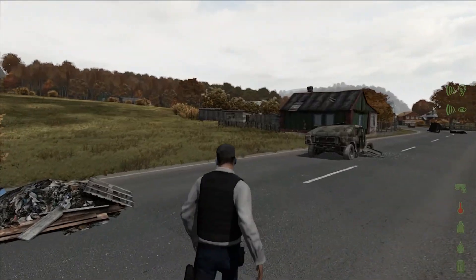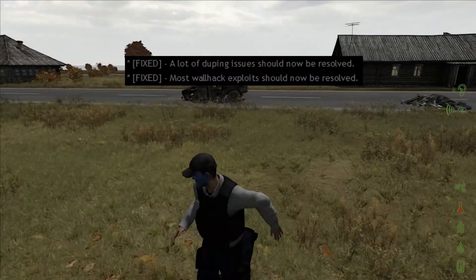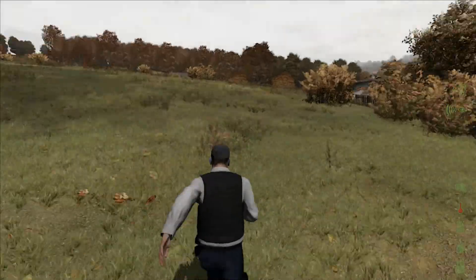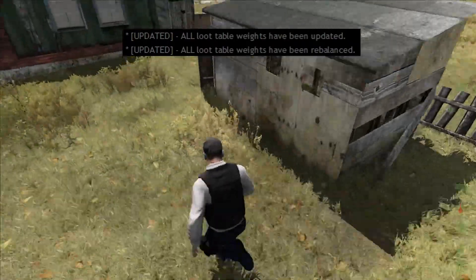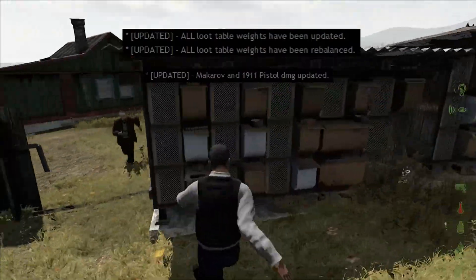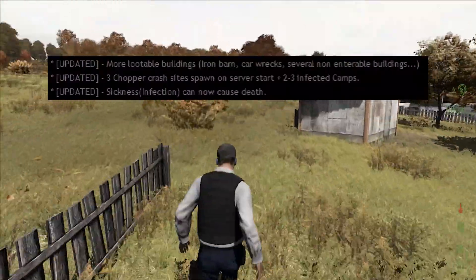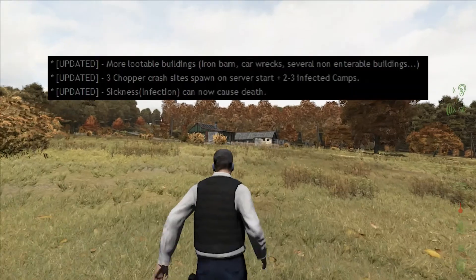There are also fixes for a lot of duping and wallhacks. All loot tables have been updated and rebalanced, the damage on the Makarov and M1911 pistol has been updated, and there are more lootable buildings like the iron barn, car wrecks, and several non-enterable buildings.